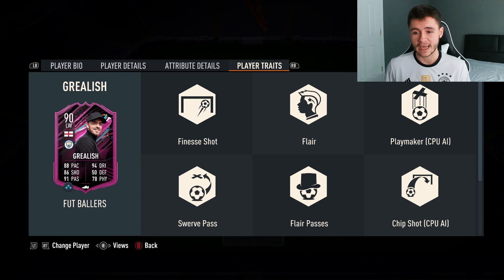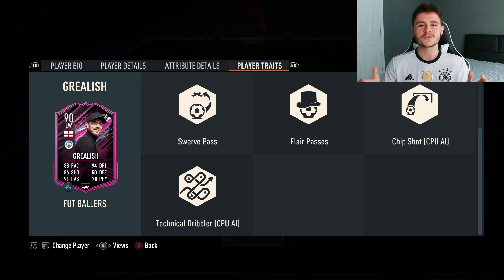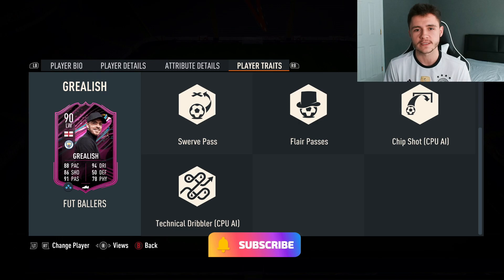If we look at his player traits, we see a lot of added bonuses to the card which is absolutely incredible. He has the finesse shot, flare, playmaker, swerve pass, flare passes, chip shot, and also technical dribbler traits. If you guys enjoy these FIFA 23 player reviews, go ahead and leave a like on today's video and consider subscribing to the channel - it would be greatly appreciated.